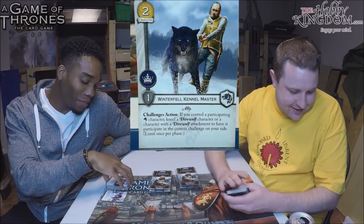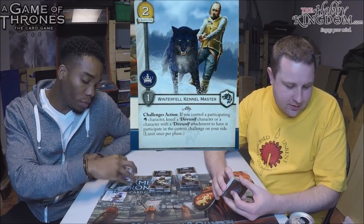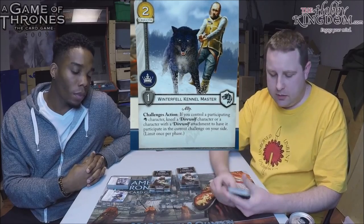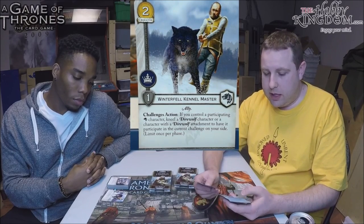From the chat: can you throw Lady Catelyn in with Ice attached, then trigger Ice? Yes — if Ice is attached to a character and you throw her in with the direwolf attachment, when reactions happen that character is already in the challenge you just won. This has to happen as a challenge action after attackers or defenders are declared, in the action window before winners or losers are decided — so there are two action windows for this, well before the reaction window. That's totally legit.